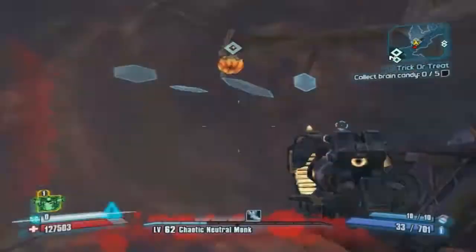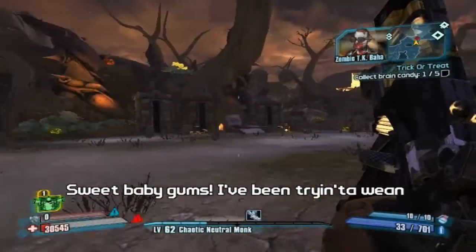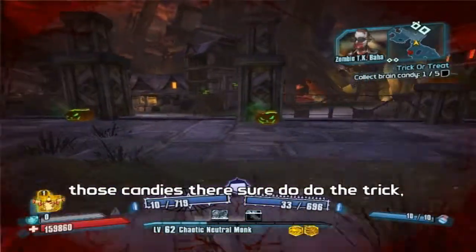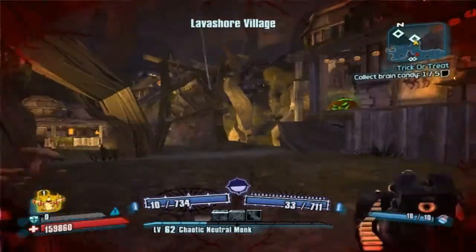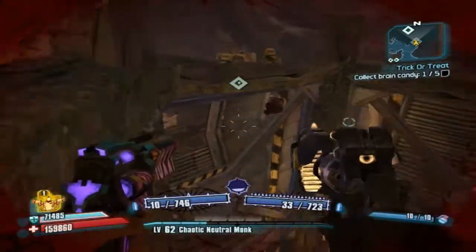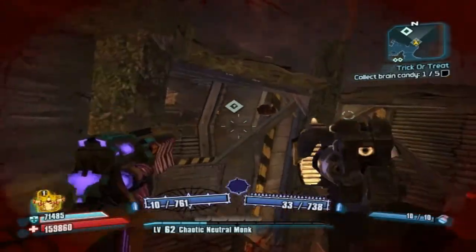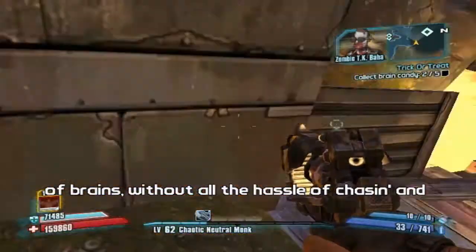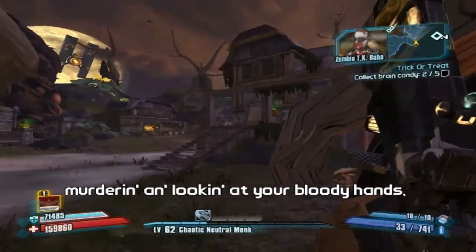Oh, here's a brain. There we go — candy. It's just actually regular candy, I thought it would be like a brain brain. Candies are nice. How am I supposed to get that one? Can we get it from down here? Yeah, that's good. I'm almost falling. Without all the hassle of chasing and moving and looking at your bloody head screaming.